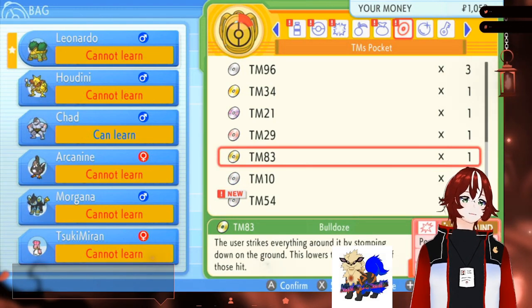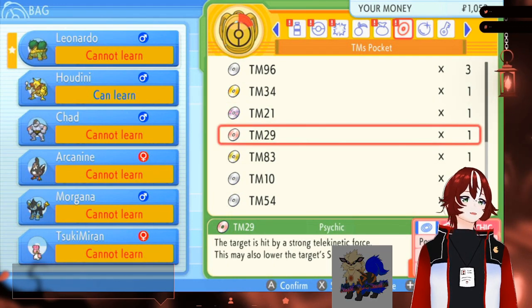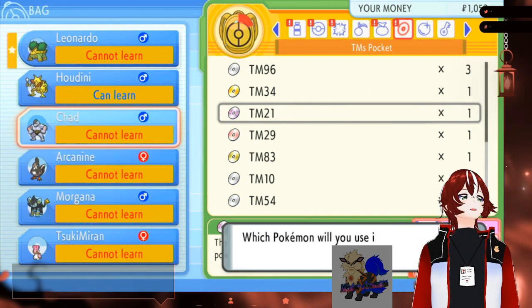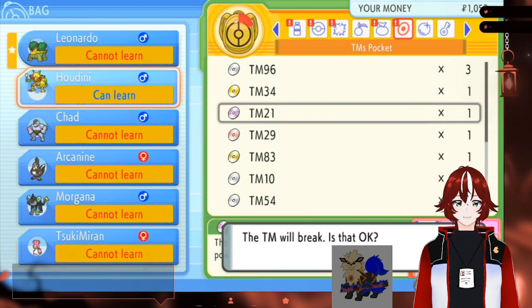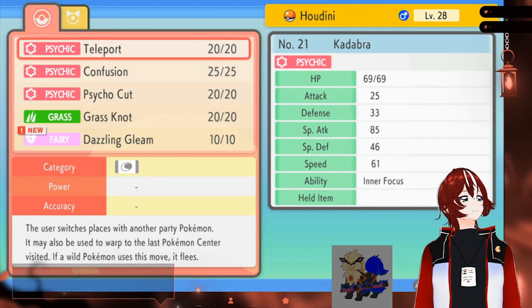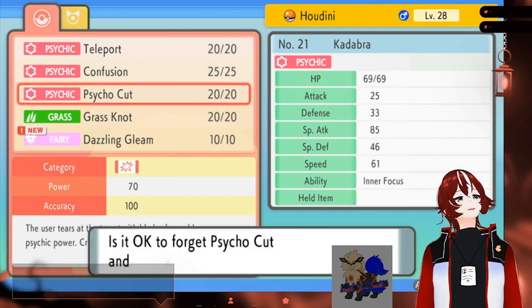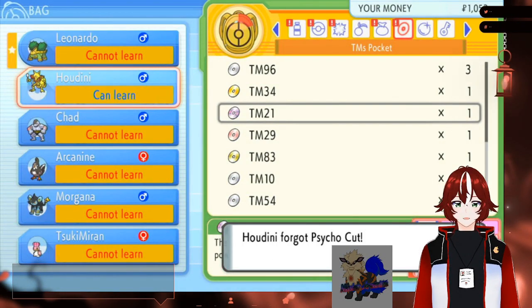And the Pulse Witch needs to get Dazzling Gleam. Oh yeah, Dazzling Gleam. And Psychic — don't get Psychic. 29 at TM 21. Alright, let's start with Dazzling Gleam. I assume I'm getting rid of Grass Knot then. Well, I know I'm getting rid of Psycho Cut. Yeah, get rid of Psycho Cut. Might as well get that out of the way because we know we're getting rid of it. Grass Knot's useful.